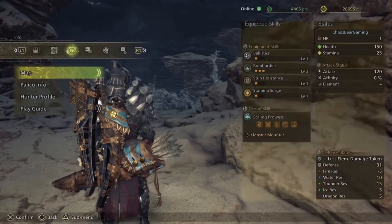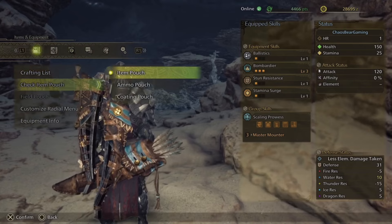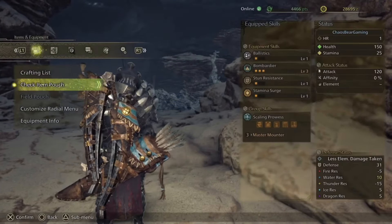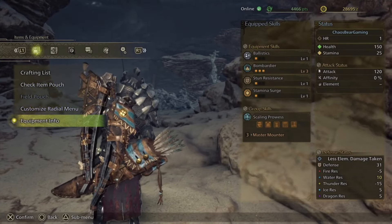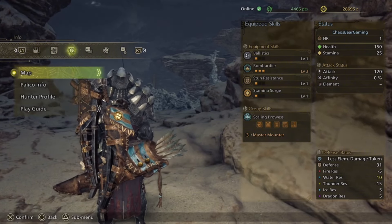Now let's look at more menu options. Opening the menu, we've already talked about the crafting list and item pouch. There's the coating pouch, which you can apply to some of your weapons, and the field pouch, which we don't actually have yet. We've also talked about the radial menu and equipment info. The quest results are grayed out in the beta.